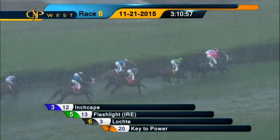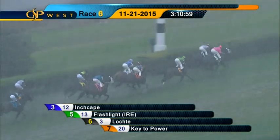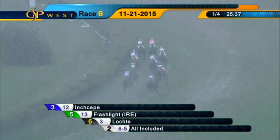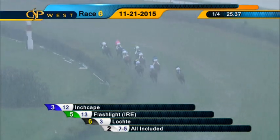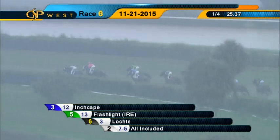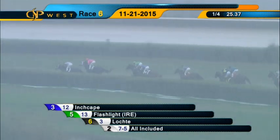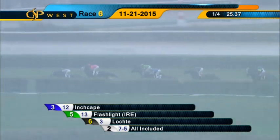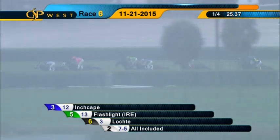They head into the clubhouse turn. On top, Inch Cape by a neck. On the outside, Flashlight is second, from Lochte who's racing in the three path while third. All Included rides the inside position, about three off the lead, a length better than Key to Power. Followed outside by Carafa, then to the inside Take the Stand. It's two and a half to Amigo and Good and Proper at the back.